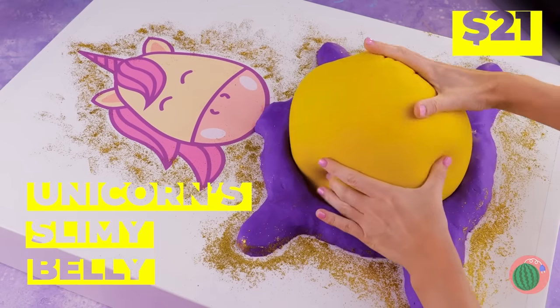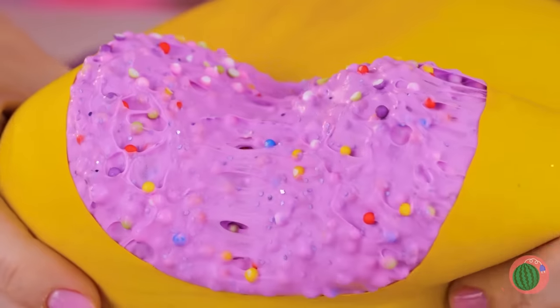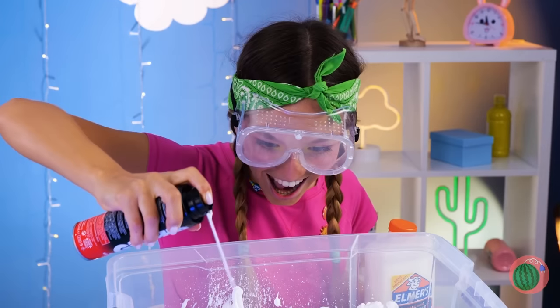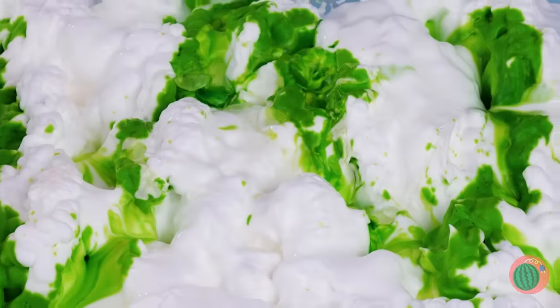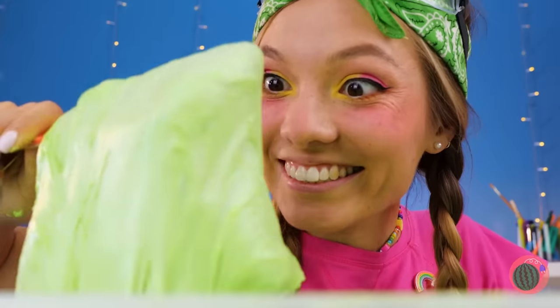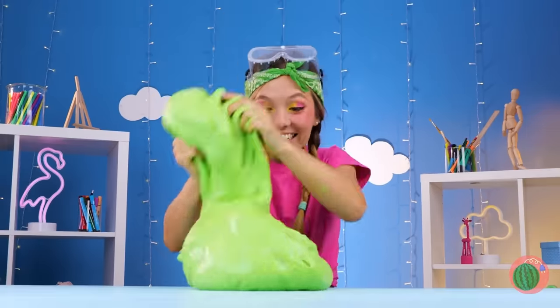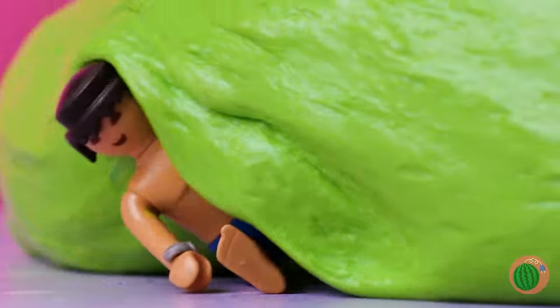Wow, a unicorn — and it's so fluffy! Anyone else want to take a look inside? After all, you never know when there's a prize inside. But in our next corner, we've got shaving cream. And that's not all — pour on that glue. A little food coloring won't hurt. And some hand soap. Mix it all together. Now it's time to really get your hands in. Almost forgot the best part — the prize inside. Come on, we've got enough slime for the whole toy box.